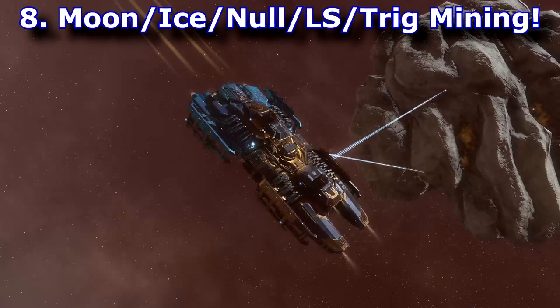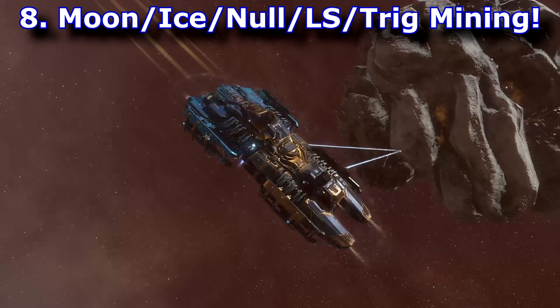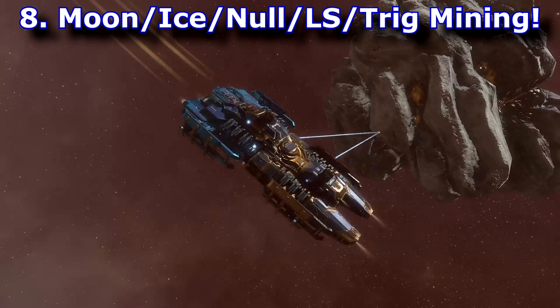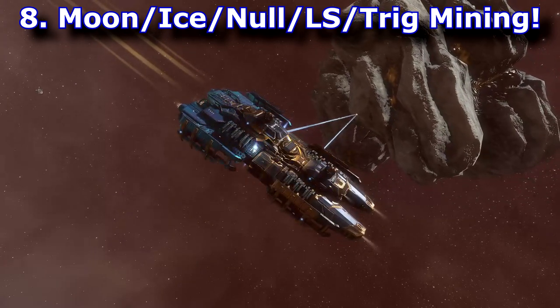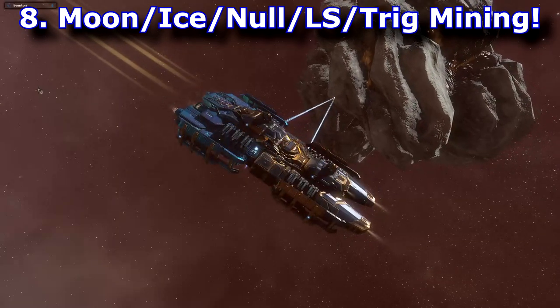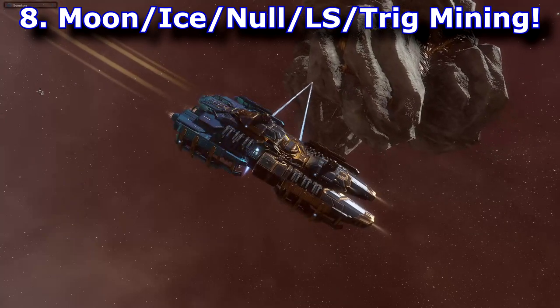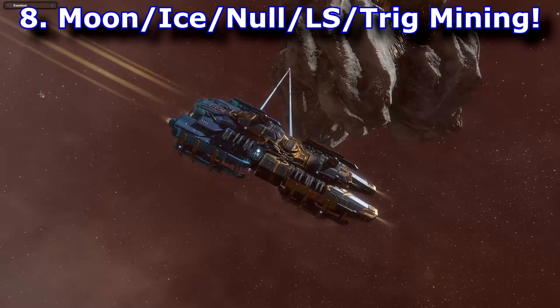Number eight is mining. You'll need Omega to fly anything larger than a venture. The nice thing about being in a wormhole corp is that ours has access to a moon, so we can pull off big mining ops. You have access to moon ores, nullsec ores, and low-sec ores depending on your connections — and those systems are often relatively empty.